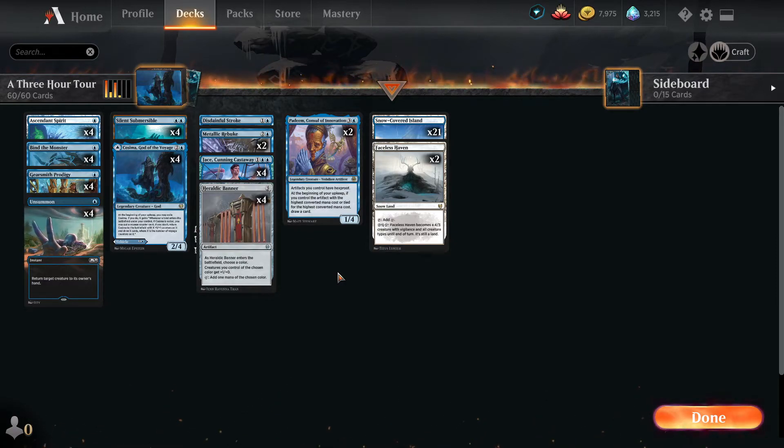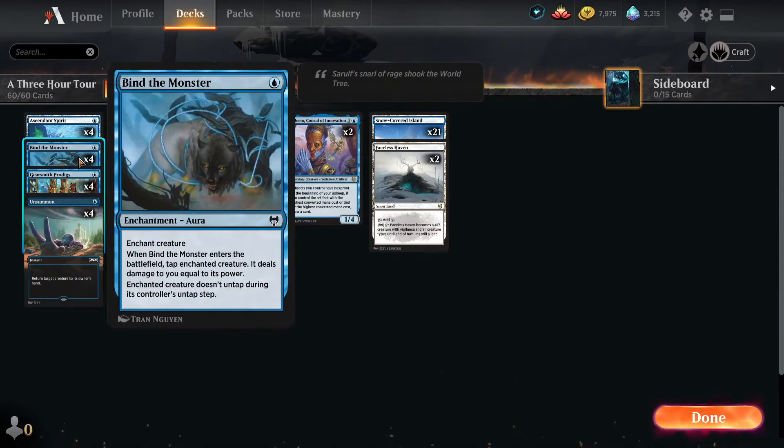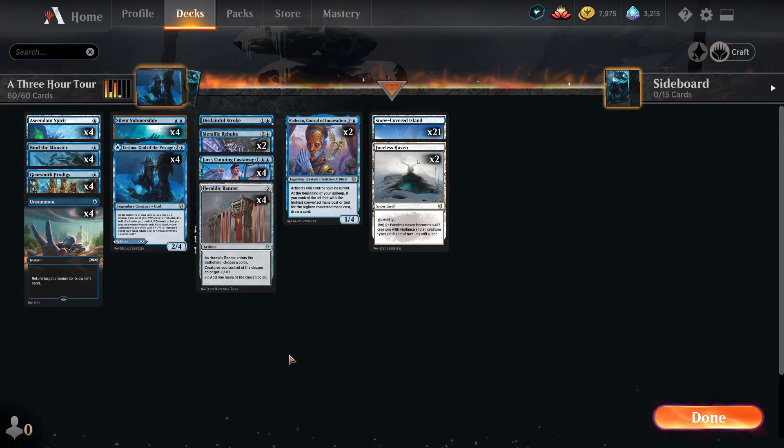I'm interested in hearing your thoughts — cards that are the perfect fit, low curve, ready to beat down, something I might have missed that synergizes. Does it fit in and does it do a better job? Counter spells are a contention point, removal spells maybe some sideboard conditions if you want to go best-of-three — where would you go? I really like what happened with this deck, it really feels good. Anyway, take care and see you later, bye-bye.